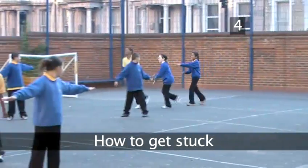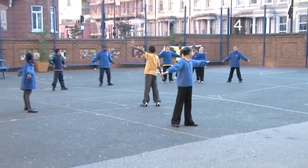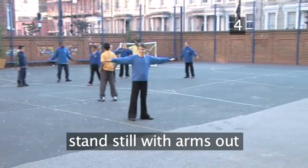Step 4: How to get stuck. Any player who is tagged becomes stuck in the mud and cannot move. They must stand still with their legs apart and arms stretched out until someone releases them.